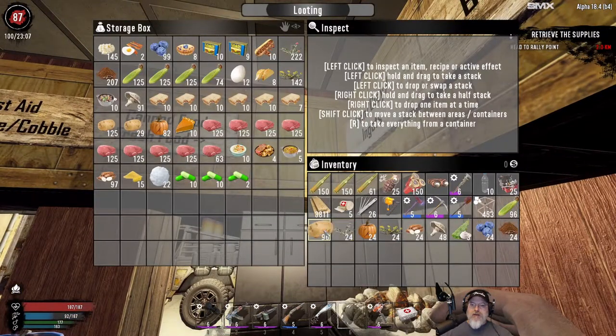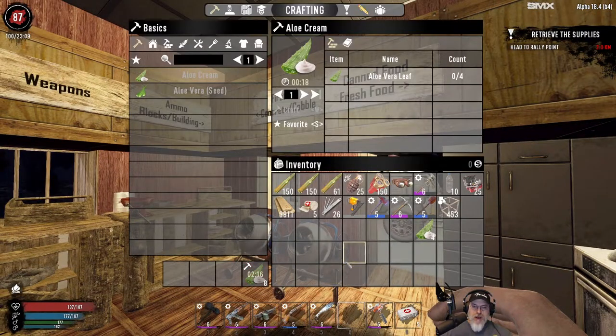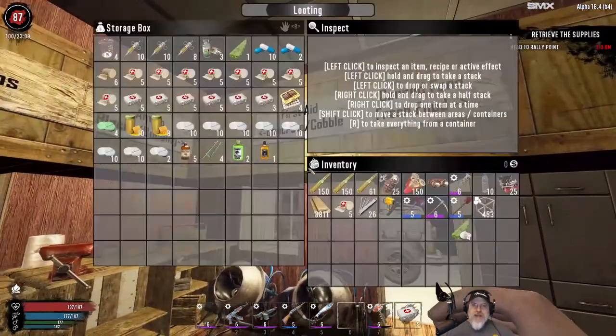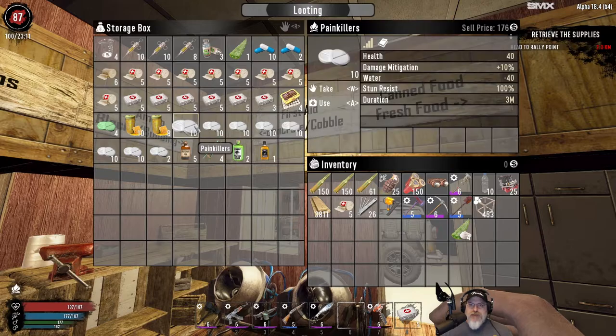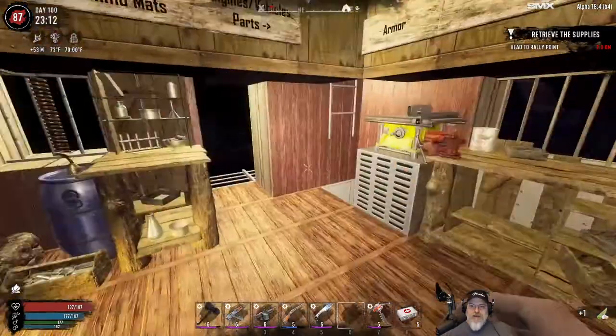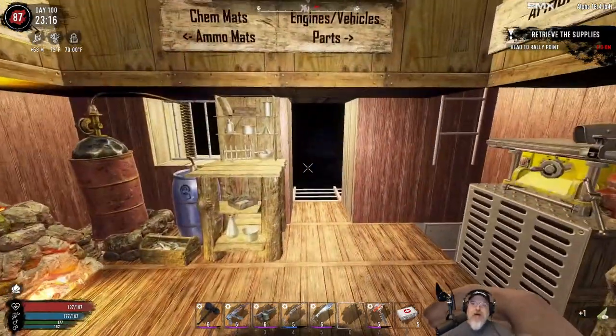We harvested the garden and got a bunch more produce. I'm turning all the aloe vera into aloe cream so we can make bandages. We've got a nice little supply of bandages and a pretty decent supply of first aid kits, tons of pills - I should probably consider selling some of those - plenty of antibiotics. So we're in really good shape for medical stuff too for quite some time.